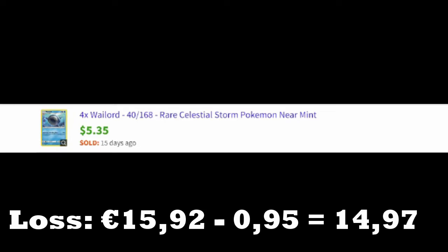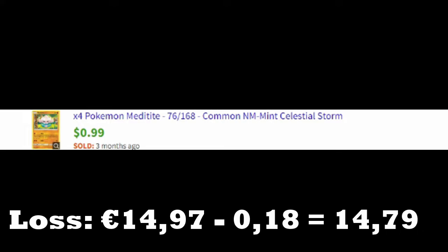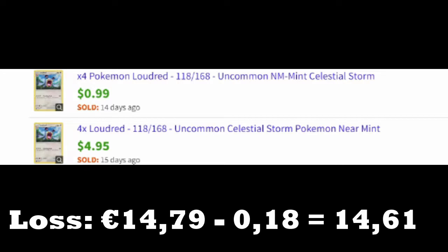Four Wailords sold for $5.35, divided by four — pretty decent, about $1.34 each. Together with the Cacturn, that's very close to actually paying for one entire pack — that's a pretty decent deal. Four Meditites for one dollar, so divided by four — about 25 cents. This is a bit weird though, because one sold for five bucks and one sold for one buck. As far as I can tell they're both exactly the same, so I'm just going to go for one buck to make it at least a bit believable. So that's 25 cents for this card.